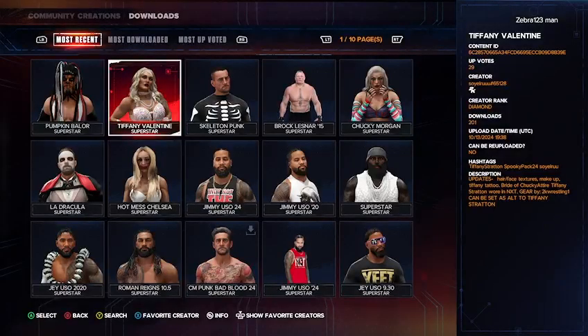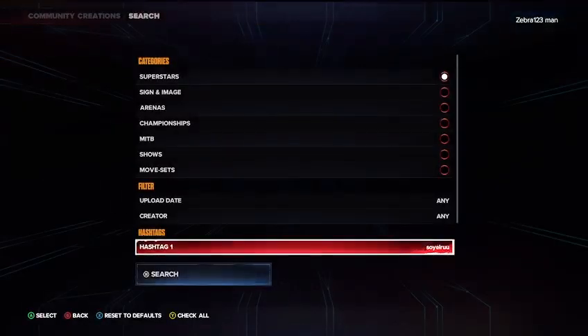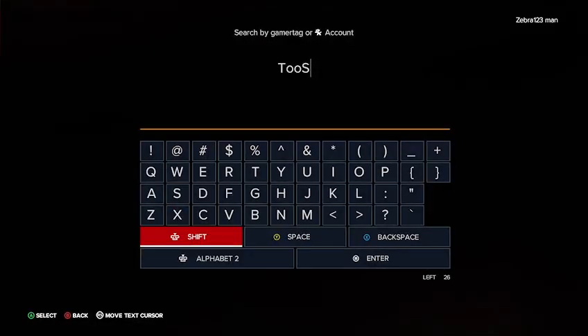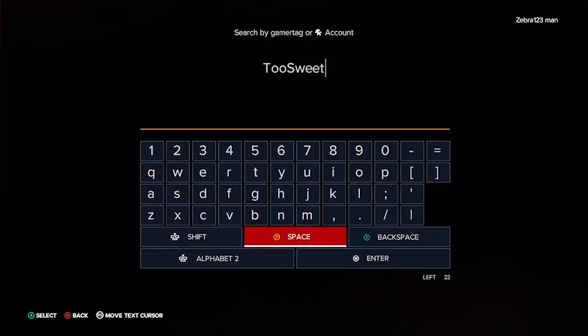That's everything on this page — let's go to our second creator page. Go into superstars, then go to creator, and type in capital T, the number 2, then capital S-W, then 'suite' — S-W-T-S-W-E-E-T — Y-A, and finally hashtag 373 and then 85, just like that.